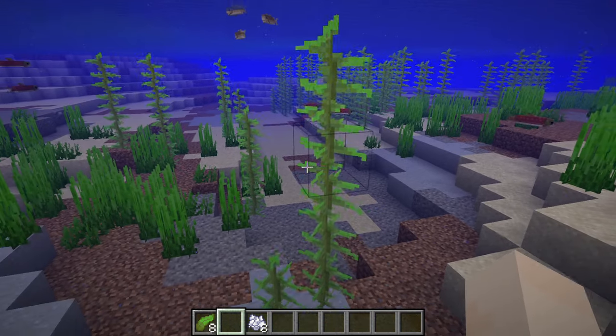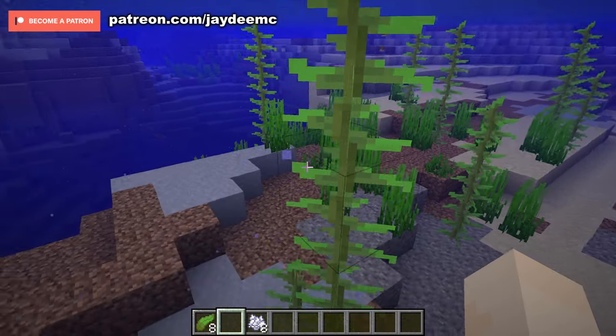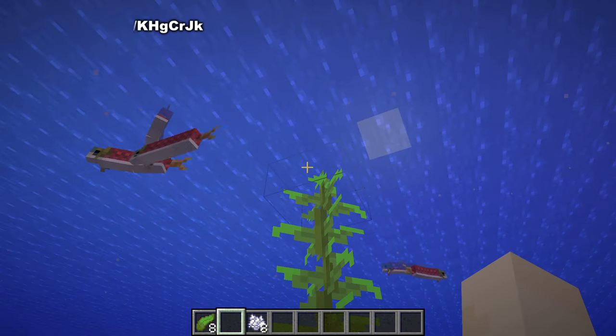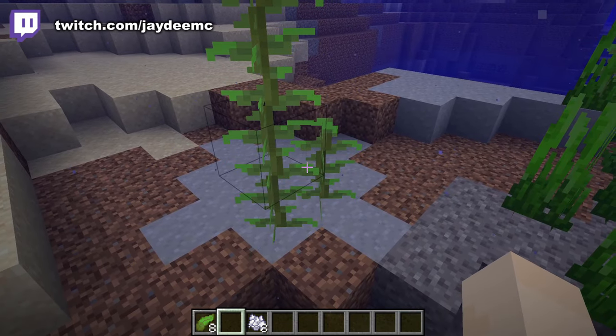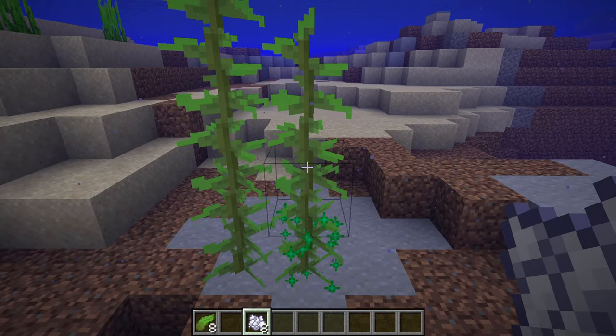Kelp grows in an interesting way — it can have a maximum age of 25, so if the age is zero when it is planted it can grow up to 26 blocks tall. You can also use bone meal to force it to grow, as you can see.